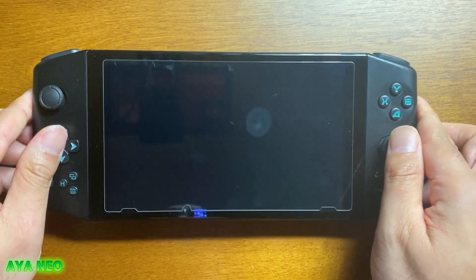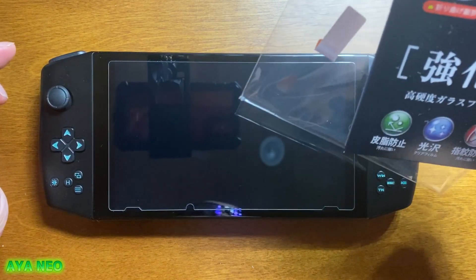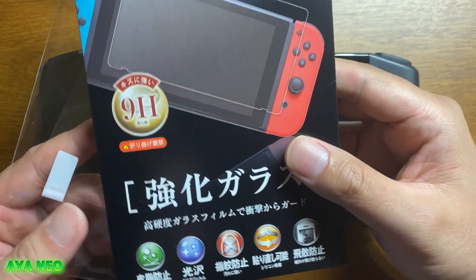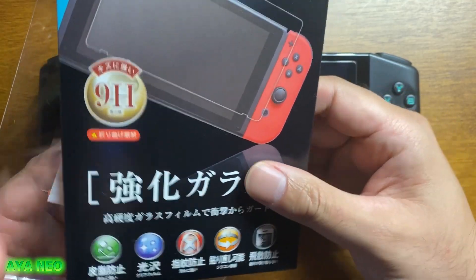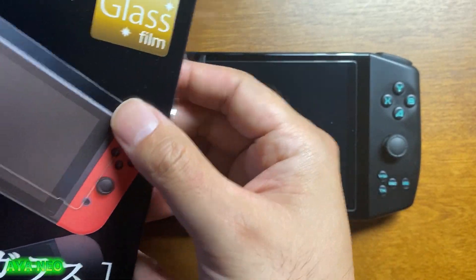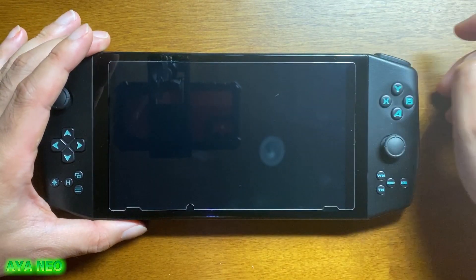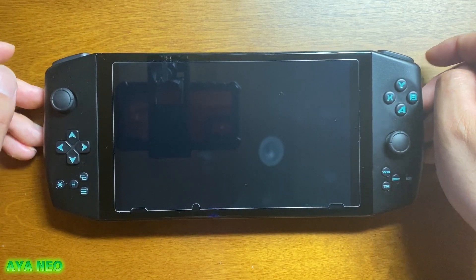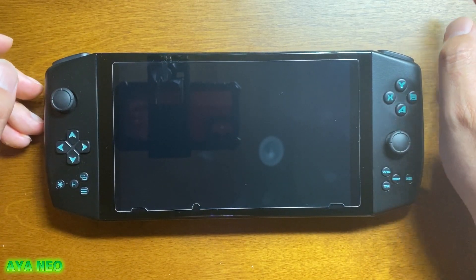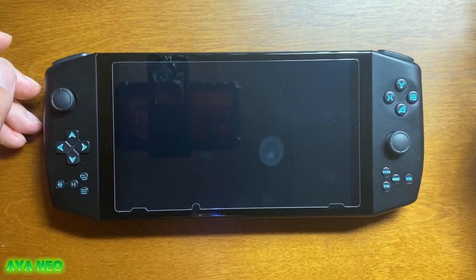スイッチにはリセットボタンとかホームボタンみたいなのがあるのかな、それを避けるようにちょっとへこみがあるんですけど、これさえ気にしなければぴったりでした。貼りやすかったし。アヤネオってタッチパネルじゃないですか、でもスイッチもタッチパネルなんで、全然普通に使えてます。